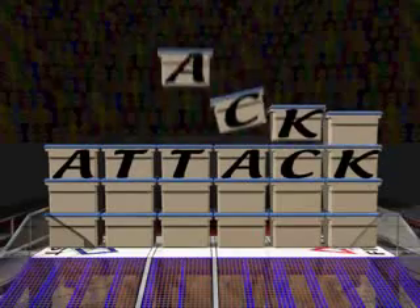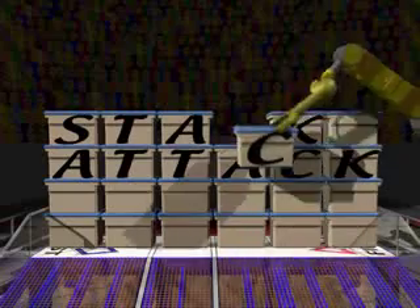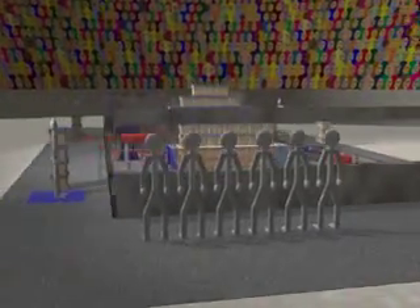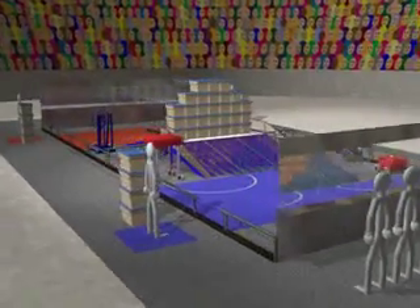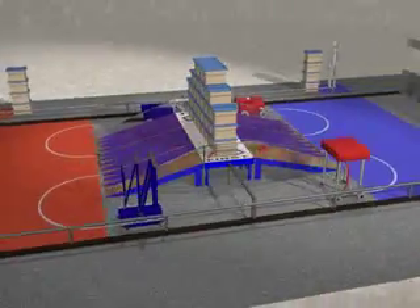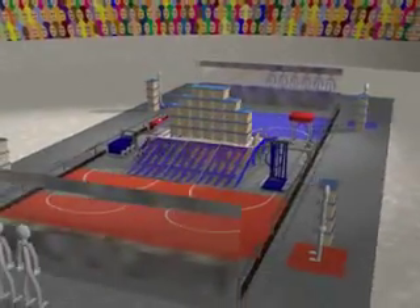Welcome to the 2003 FIRST Robotics Competition in Stack Attack. This year's competition features a large central ramp structure with 29 containers forming a wall separating the two halves of the field. Human players are located at each of the four corners of the field with four additional containers each, next to their respective scoring zones.